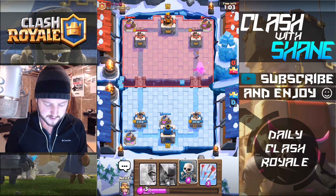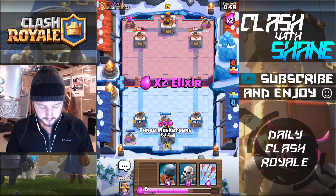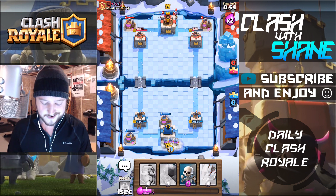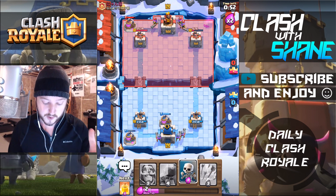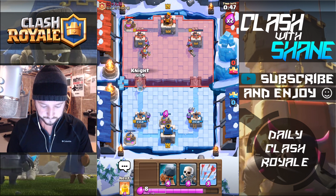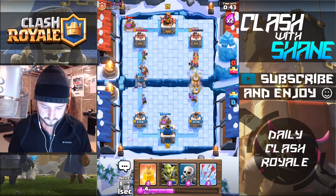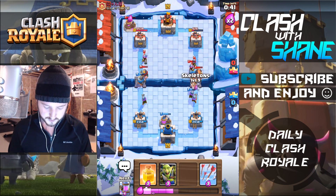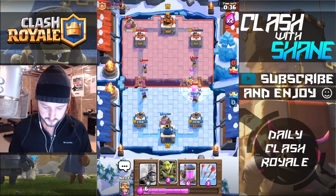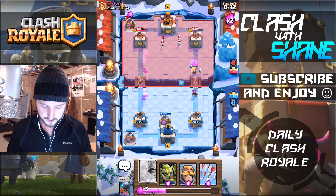I know he doesn't have fireball, because three-musketeer decks don't have a heavy spell — they just keep one spell, the log, or in my case the arrows. So let's go — boom, and boom right here. Skeletons, heal — there we go. Kill those barbs. One more pump, just in case this game goes into later on. Kill it, yes!